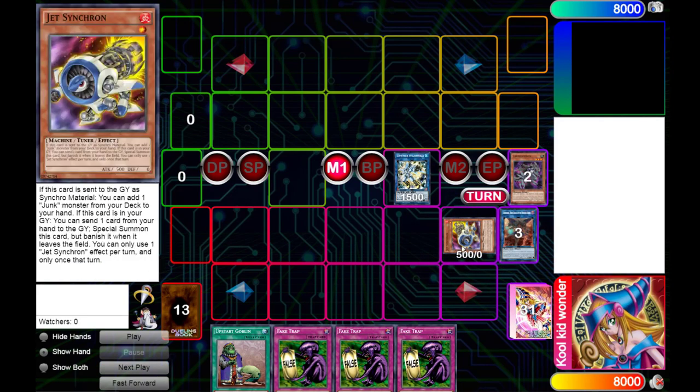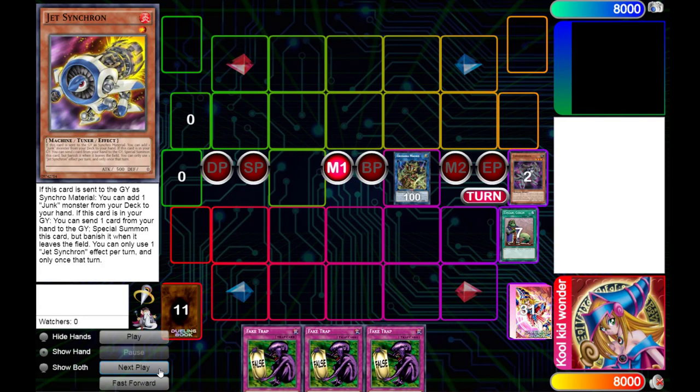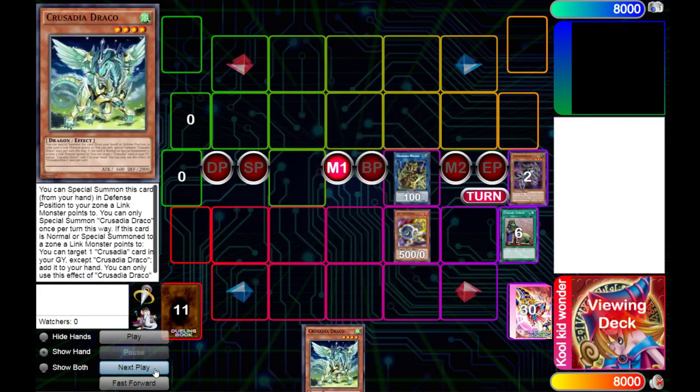We go Needlefiber to summon Jetsynchron now, because Bulb and Steam are banned, so the next best thing is Jetsynchron, so we summon that instead. Then we summon Equimax, Equimax into Magius. Then we're discarding a card for Jetsynchron, and then we're gonna be using Magius's effect to search Draco from our deck to our hand.